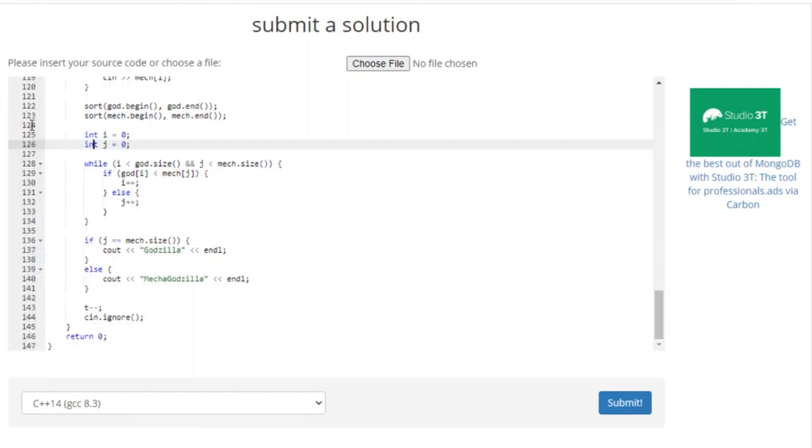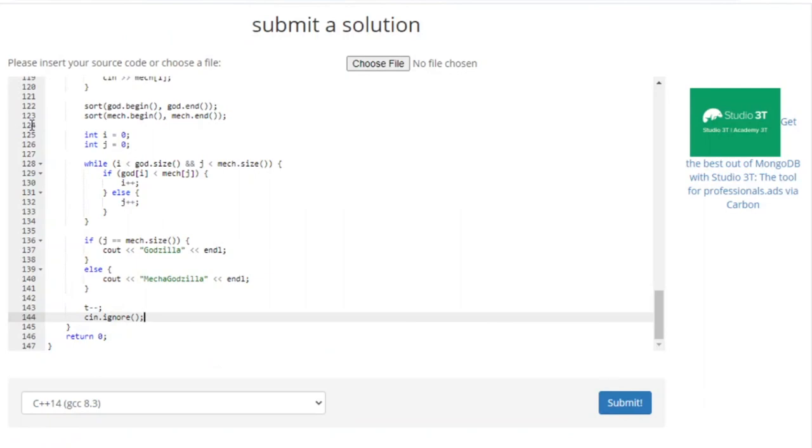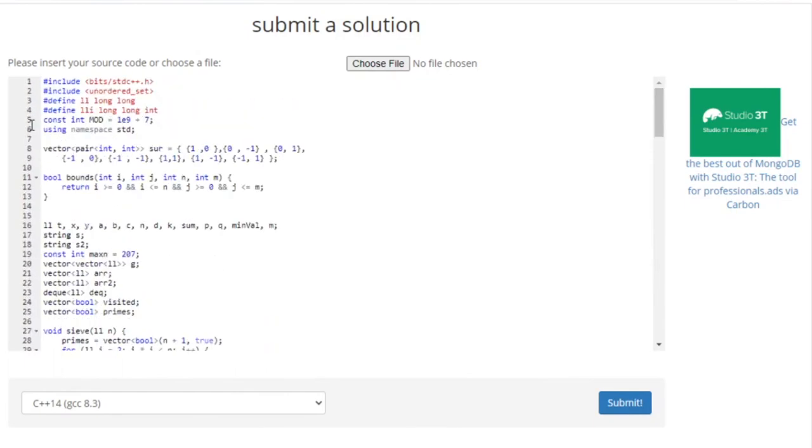At the end, I check which army won. If Mechazilla's pointer reached the end of its array, that means Mechazilla lost, so I print out Godzilla. Otherwise Godzilla lost, so I print out Mechazilla. After that I subtract one from the test case count, and do cin.ignore to skip the next blank line between test cases. That's pretty much the gist of the code — I hope you guys understood my explanation.